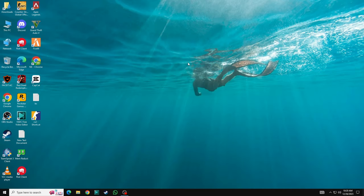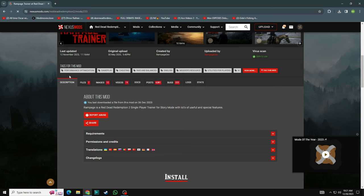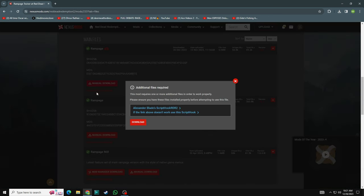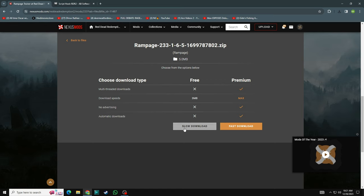Hello guys, in this video I will show you how to install mods in Red Dead Redemption 2. So let's get started. First, open the browser, go to the search bar, type 'Rampage Trainer'. Here you can see the first site. Click here to go to the files, click manual download, and download this one.